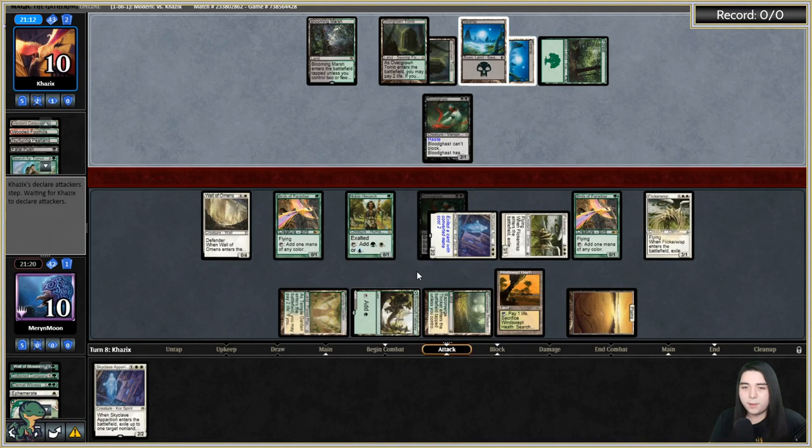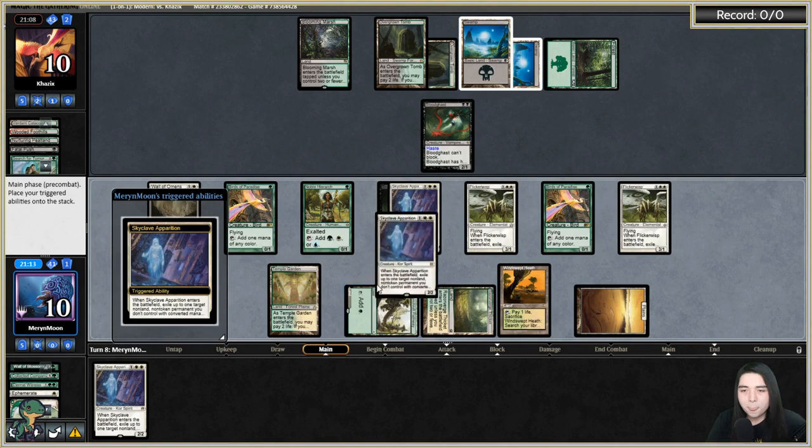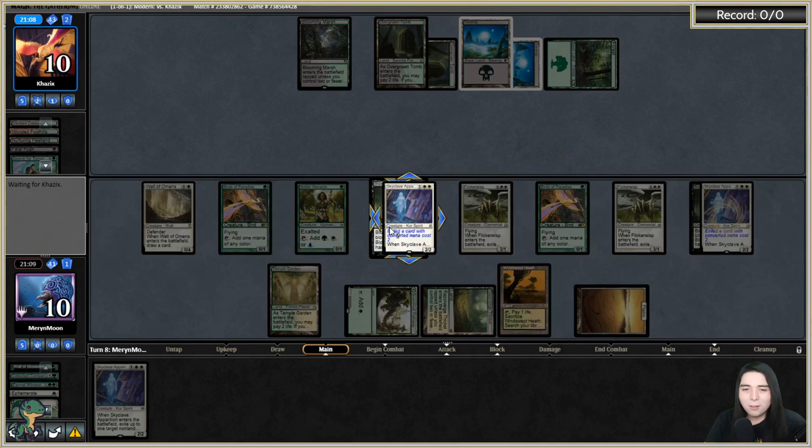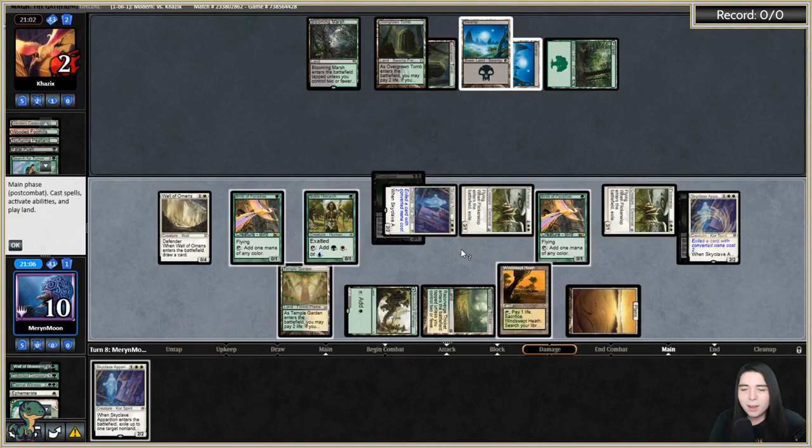Another Skyclave — we might as well use one. Eat the Blood Ghast. Skyclave Apparition is so good. Attack for eight, bringing them down to two. I don't think they have any main deck sweepers in a creature-based deck. Why are they searching for Tome? Search for Tome finds any basic land — that seems awkward in a vampire aggro deck.